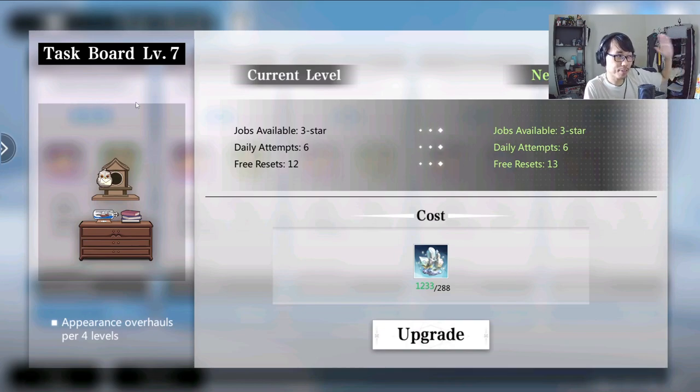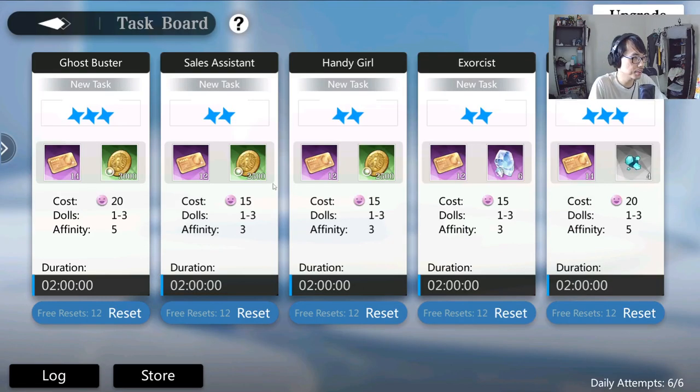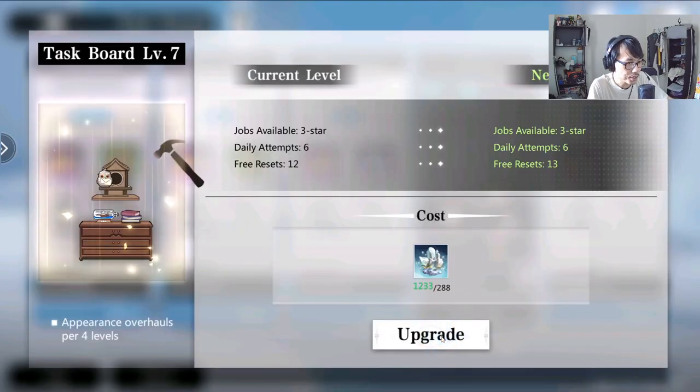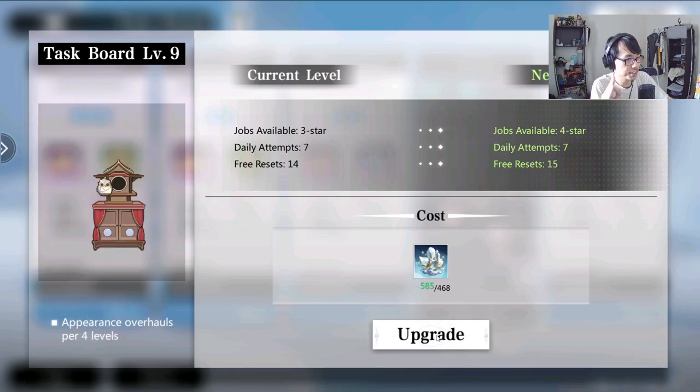From level 7 to level 8 it doesn't give me much — 3-star jobs available, daily attempt 6, and just additional free resets. Free resets mean if you don't like a particular task, you can reset it until you perhaps get the premium currency, which is what you want ideally. Premium currency is the best thing to obtain, but having just one extra reset probably won't do much. At the next level, daily attempts increase to 7, which is kind of good — one more chance of getting additional items. Once you go to level 9, you get 4-star jobs. I think that's where I want it to be.